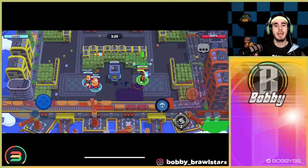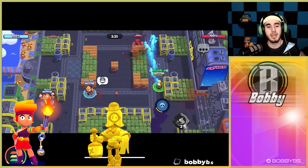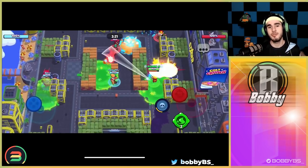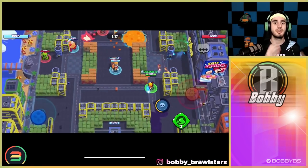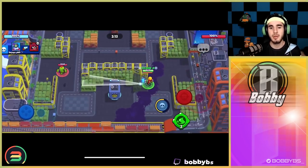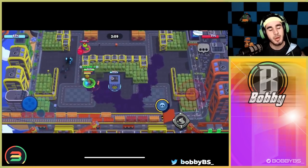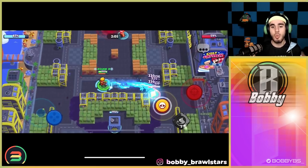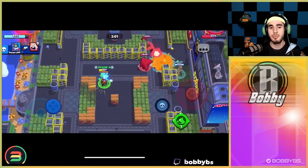Getting into the first game, you guys are going to see he's playing Amber with a Barley and a Daryl. Amber is that mid-control brawler — it can do really good damage, it can also defend, it's really good on lane. Right from spawn he's able to use that gadget, and he's just going to walk all around the map. The reason for doing so is to charge his super.